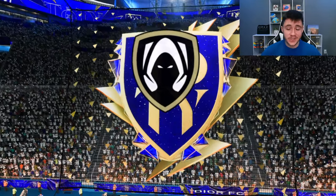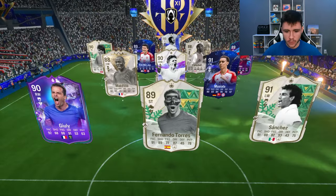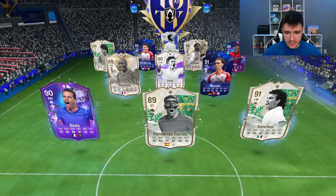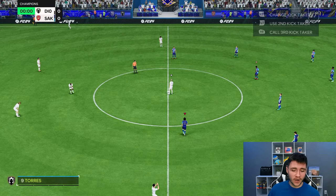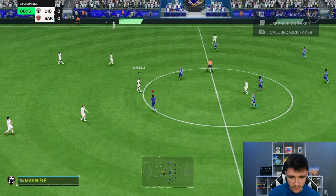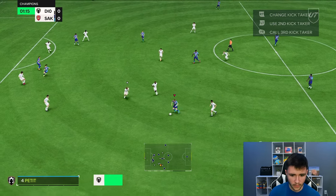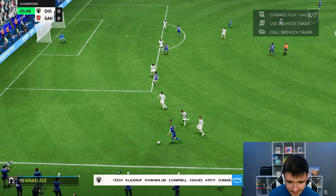Here we are jumping into game number two, and for this game we're going to incorporate her as a center mid in the 4-3-2-1 formation. We're coming up against Torres, Sanchez, Julie, Makelele — it's a good team. I think she's going to make a great box-to-box midfielder. With the shadow chem style the balance on the card is honestly unreal. A little bit of R1 dribbling — I feel like the R1 dribbling with the Technical play style has been pretty good as well.